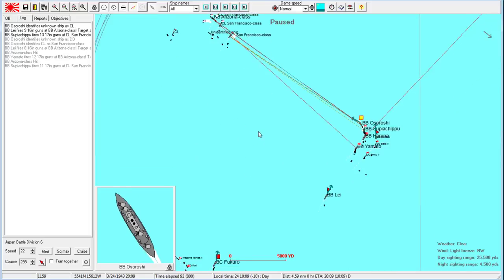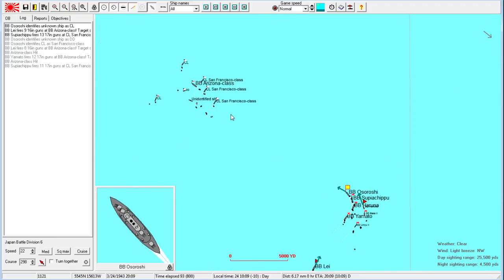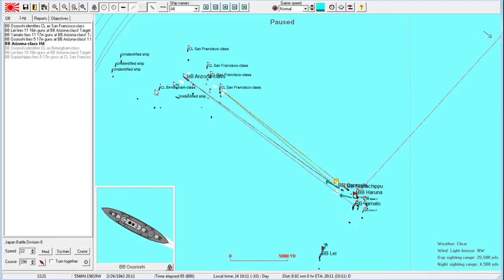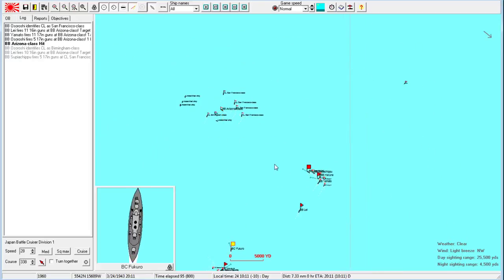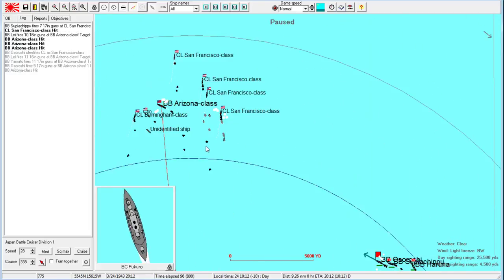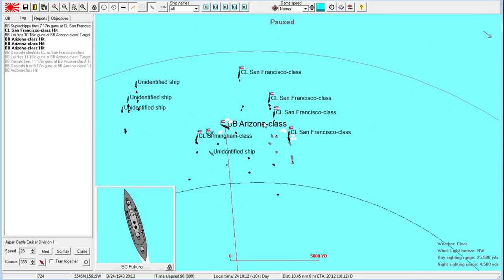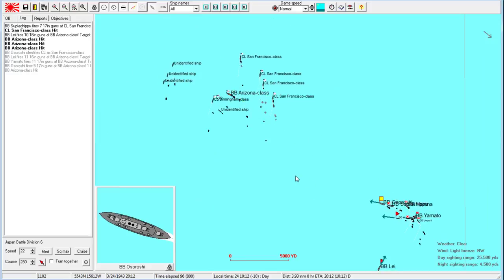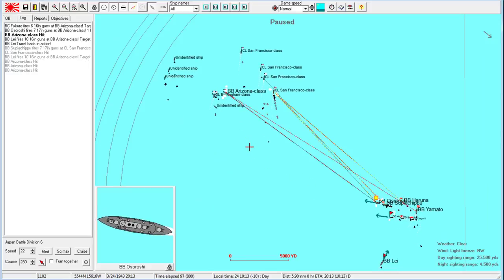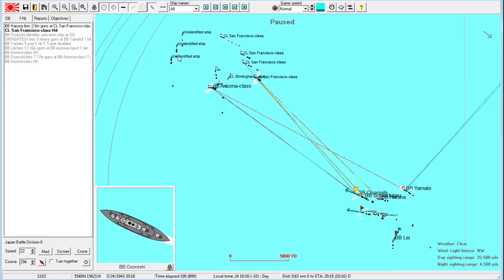This takes us into the mouth of danger because we're running into the ships which can launch torpedoes, but hopefully our narrow profile will let us escape. We're still destroying this poor Arizona. It would be really nice to start knocking down some of their other ships like the San Francisco class. Yeah, this ship is a goner. Unknown — unsighted — fired some heavy guns. We'll have the Fukuro shift east to support our flank.